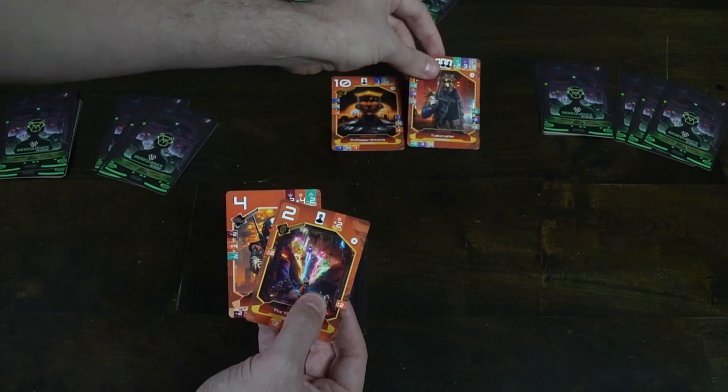Each card has a certain value and when placed provides bonuses — either positive or negative — to surrounding cards up, down, left, or right. The grid is filled based on the number of players, and when the grid is filled the game ends. You trigger points based on positive bonuses and your card bonuses, and whoever has the most points at the end wins.